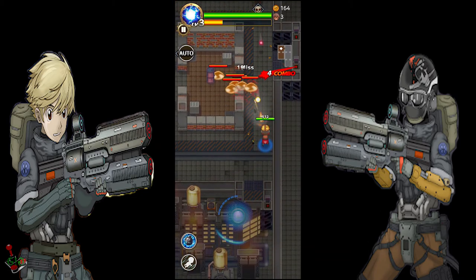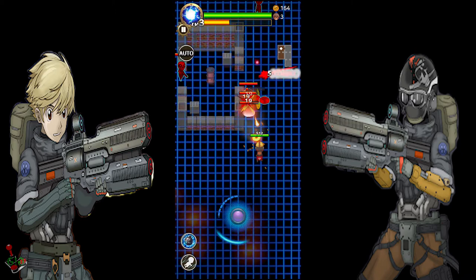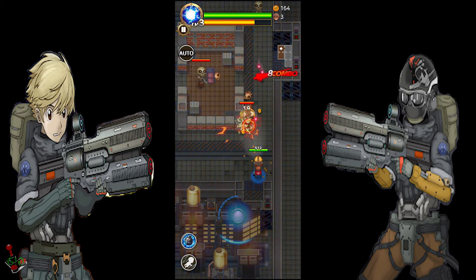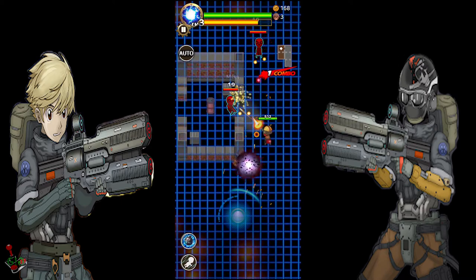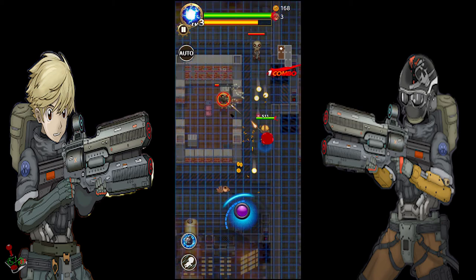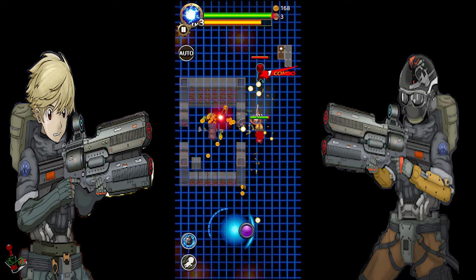Enemies that shoot bullets sometimes shoot a special bullet that is purple. If you dodge across that bullet, you go into some form of bullet time where enemy fire slows down and your fire rate increases. If you time it right, you can chain your slowdowns effectively by killing enemies and dodging into another special bullet.